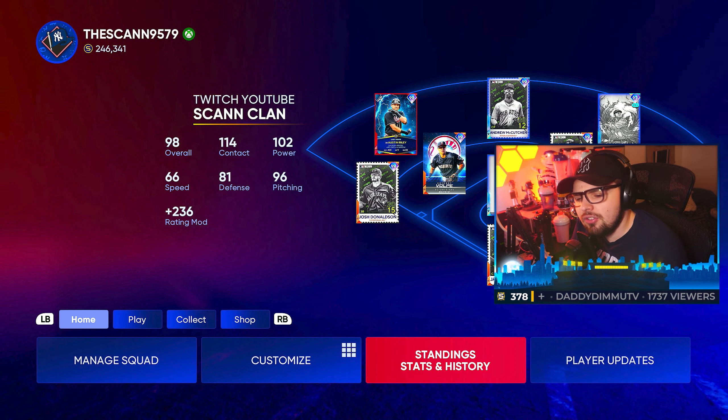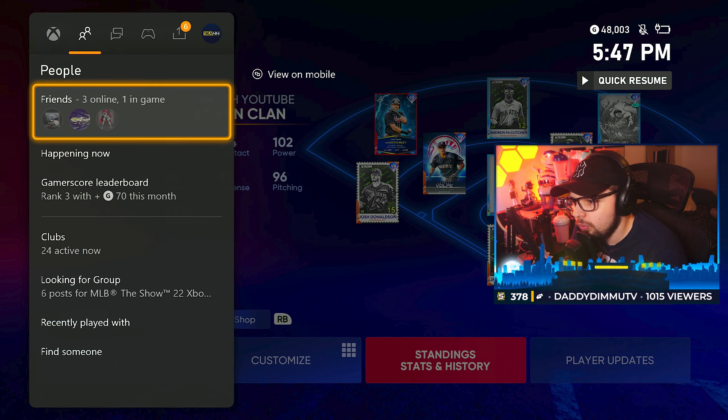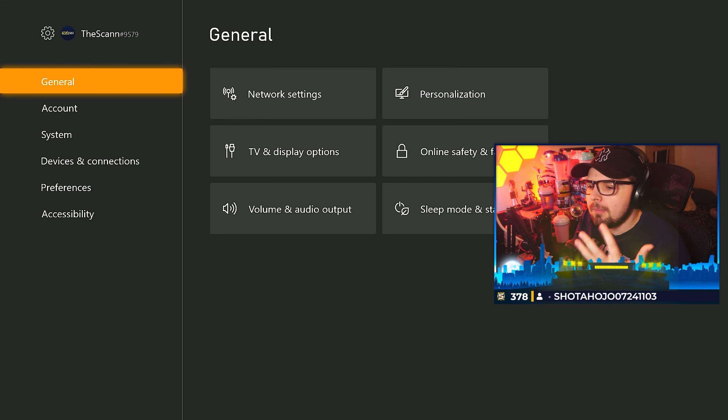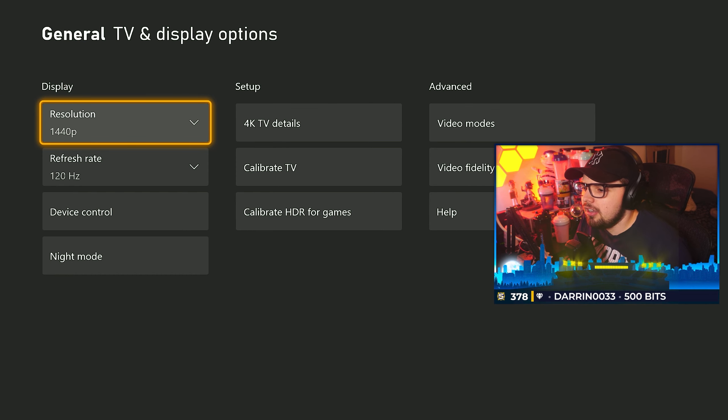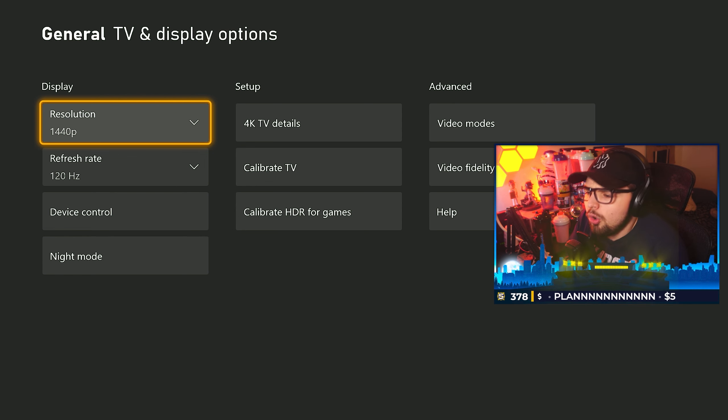On Xbox, I can actually play at 1440p 144Hz right now, which is really nice if you have a monitor that supports it — playing at 120Hz and 1440p is great. PS5 currently doesn't support that, though I think it will at some point — they're in beta testing with 1440p support. At the very least, you'll see the proper resolution of the game, which could be a factor in the clarity. On Series X, the game has played like absolute butter.